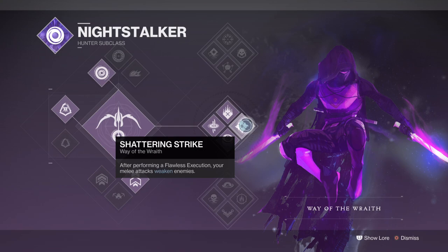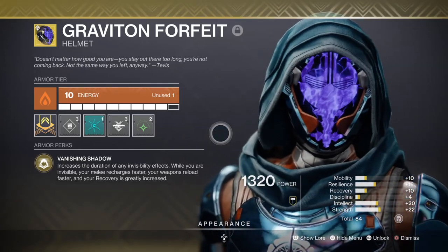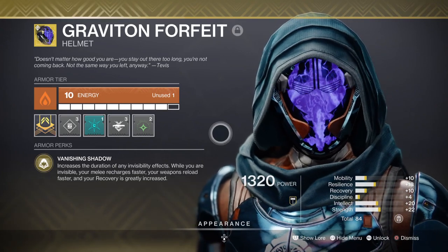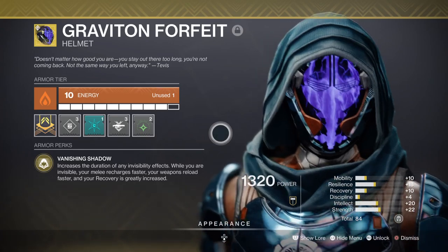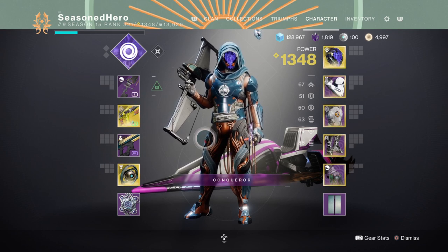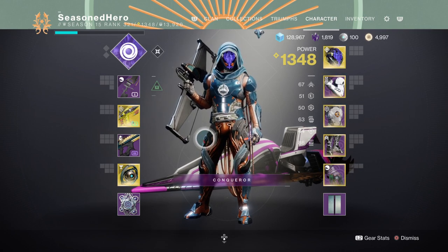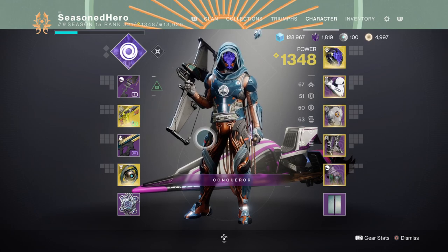As Flawless Execution is connected to our invisibility timer, I had a wild idea: why don't I use Graviton Forfeit to extend this timer for longer while also gaining back melee energy faster? Doing so pushes my invisibility timer from 7 seconds to 15 seconds and thus I can use my smoke bombs more often. With that I then set my melee stat at around 80 as elemental wells mods were fitted in the rest of the build, and then added at least 60 to mobility so I can combine that with Gambler's Dodge, providing near infinite smoke bombs while invisible and debuffs of course.